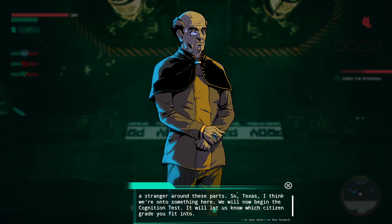Let's mess with him — 'I have many names.' He responds: 'That won't fit into our registry form very well. Let me fix that for you. By my God-given authority, I declare from this point on you shall be known as Texas. It will serve as a reminder that you'll forever be a stranger around these parts.' We will now begin the cognition test to see which citizen grade you fit into.